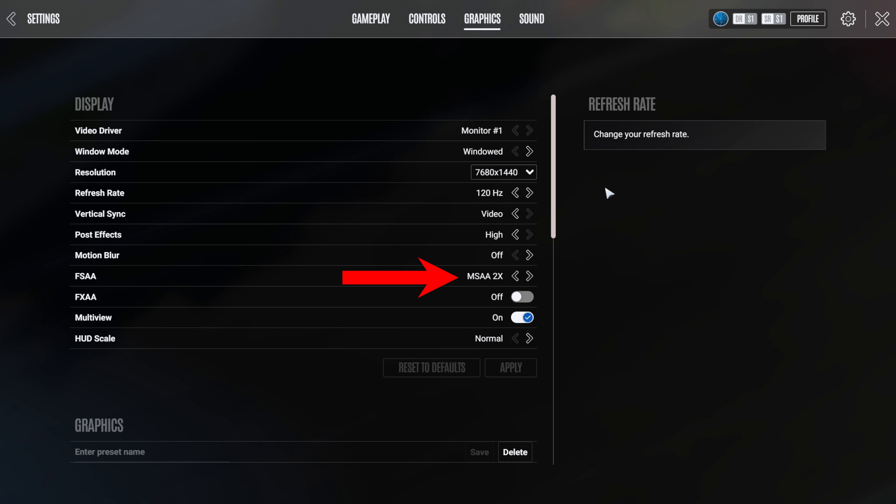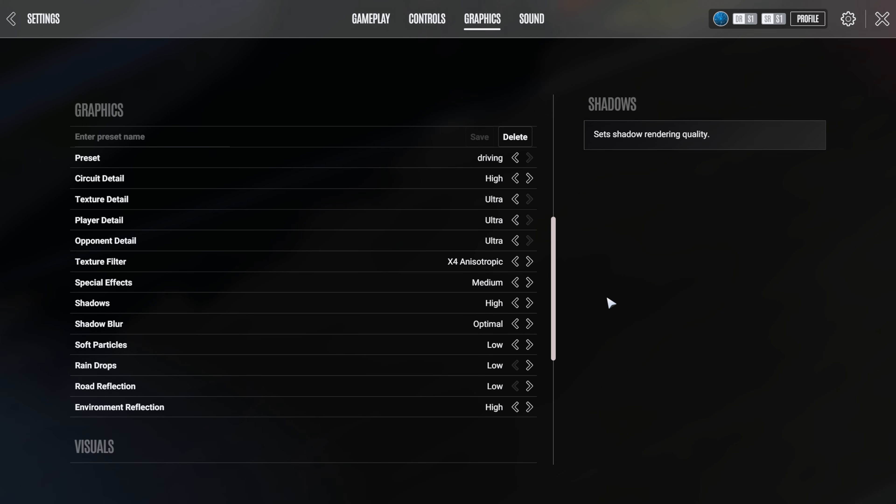FSAA is set to 2x and FXAA is set to off. The most important visuals that we see whilst driving — being circuit, texture, player and opponent detail — are all set to high and ultra respectively. Texture filter is at 4x anisotropic. Special effects and shadows are set to medium. Shadow blur optimal, and then particles, raindrops and road effects are set to low.